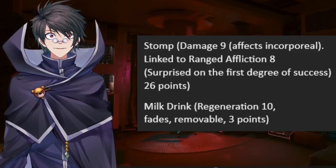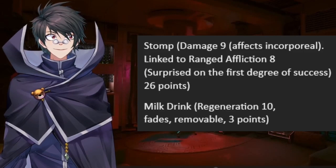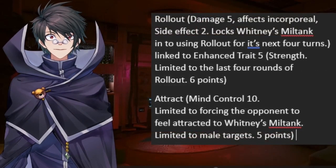Milk Drink. Looking at animations for this move in the games leads me to believe that this is done by storing Miltank's milk in bottles beforehand and consuming later — a rather awkward way to heal the team, but as they say, beggars can't be choosers.